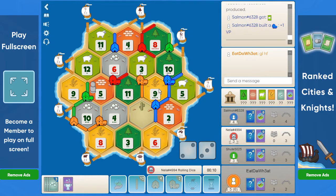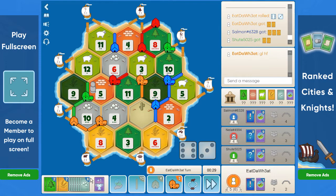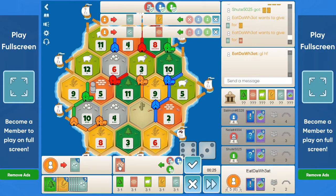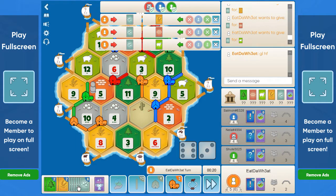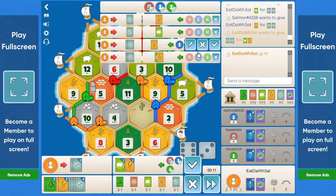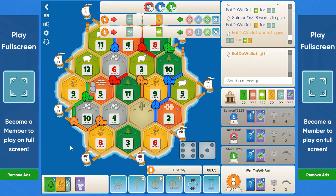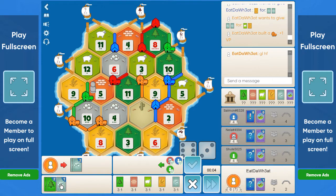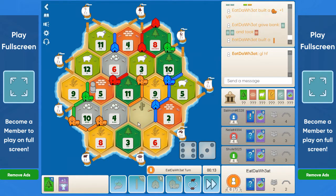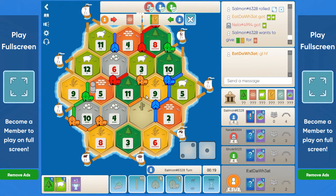5 rolls. Blue builds their first city. I guess we go to the 4-11 first — another 10 rolls fills our hand with ore again. Green builds their second city. 9 rolls — we have the third city in hand if we want it. We can trade some ore for wheat and sheep, or trade for a brick and build the road. Not many hopes for longest road, but we could sneak it. If we get the settlement and the army, we don't need road — only if we go for 11 points.